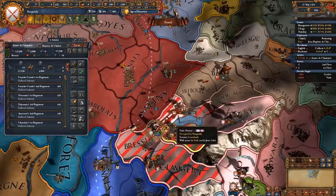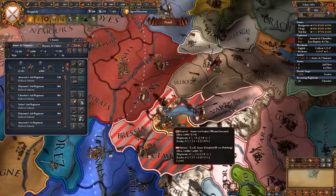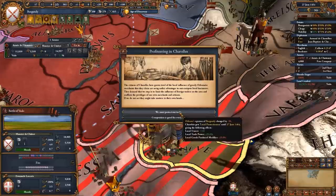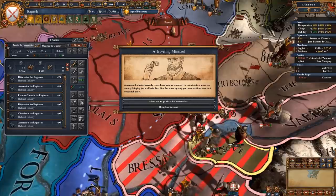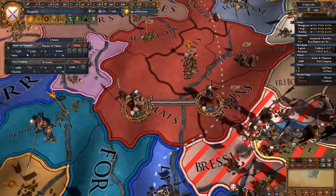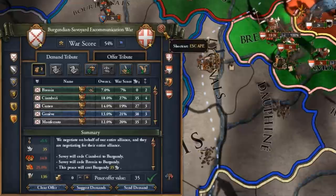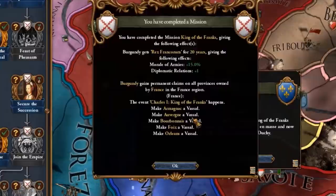I'm going to completely consolidate my units and recruit some more mercenary companies. We manage to stack wipe the Savoy stack. I have 54% war score so I can peace them out — a little bit of a nuisance AE-wise, but that's okay. Now we can do the other mission — King of the Franks — and we get Morale of Armies and Diplo Relations. All of these bad boys are now our vassals.